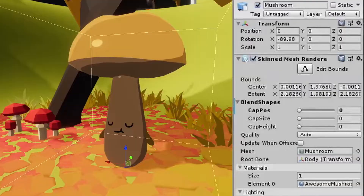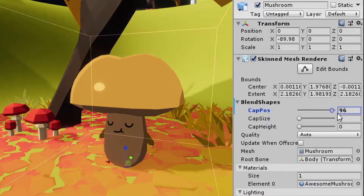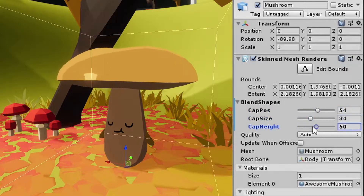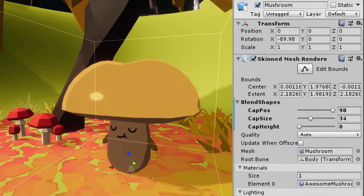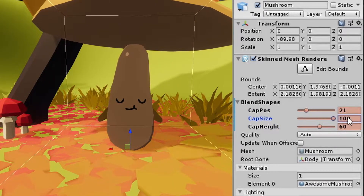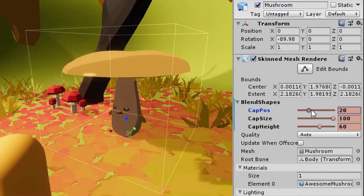We did them a bit differently than every other character so far — we added blend shapes. Now you're asking, what is this? This is the cool part: we can change how he looks while he's in his animation. So we can have some short mushrooms, some tall mushrooms, some wide mushrooms, some plumpy mushrooms, some cap mushrooms — very short, squat, big cap, you know.